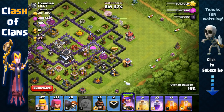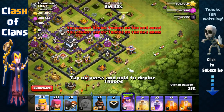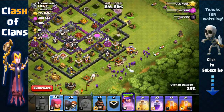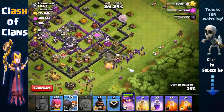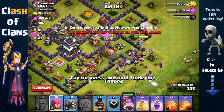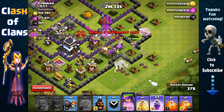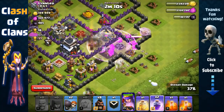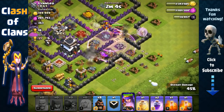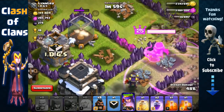There we go — now we're gonna send out our barbarians and archers, open up here. Then we're gonna use that rage spell with those wall breakers along with the archer queen, and couple it with the healers. We send out more wall breakers to open up that core area with that rage spell — they open here and should come through here. Almost opened it — that's fine, our queen is now around that core area.